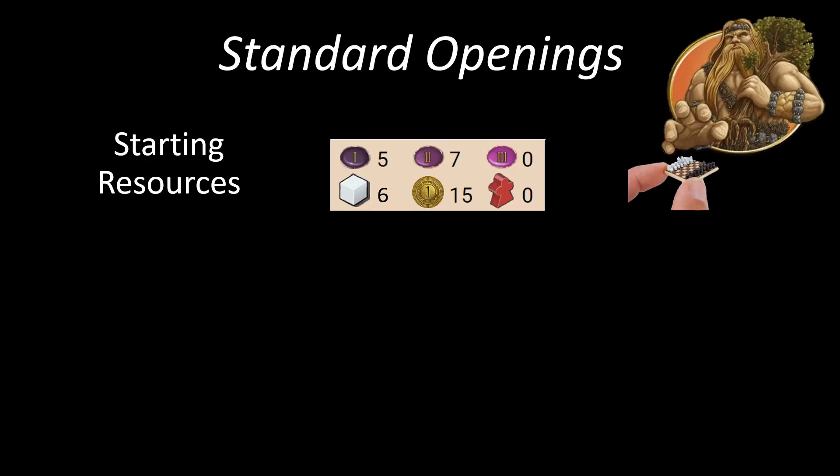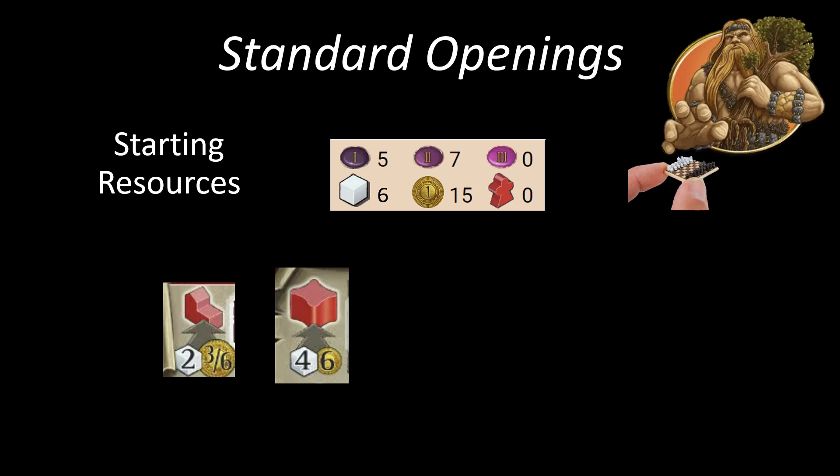When thinking about standard openings it's useful to start with what are your starting resources and how might those possibly be allocated. Typically in Round 1 the bottleneck is going to be workers. You start with six workers. How are you going to allocate those and how many more workers do you need? We know that we want to go trading post, stronghold — well, those six workers are already spent.